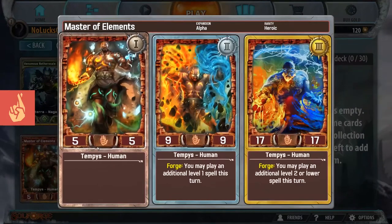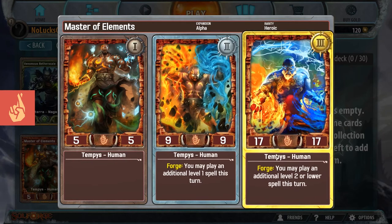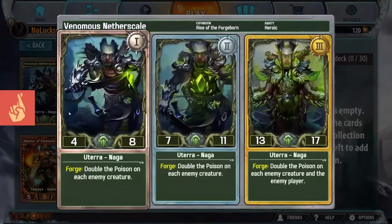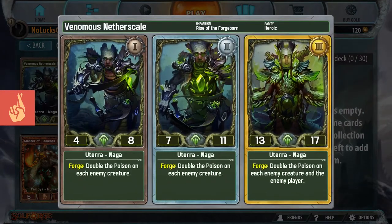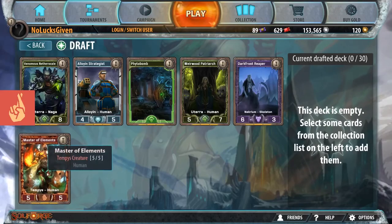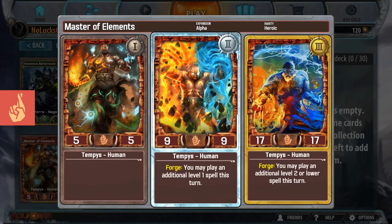Then we have Master of Elements, which has, I believe, a fine stat line - actually even a good stat line. If it was just a 5/5, 9/9, 15/15, it would be fine but a little unimpressive. However, the fact that it gets to 17/17 at the last level means a lot. Against Venomous Nether Scale it's going to trade, trade, positive battle. Against Wirewood Patriarch: trade, trade, positive battle. So it actually is a pretty good late-game threat, and the Forge ability of being able to play a free level 1 or level 2 spell is going to have a reasonable impact on the game.